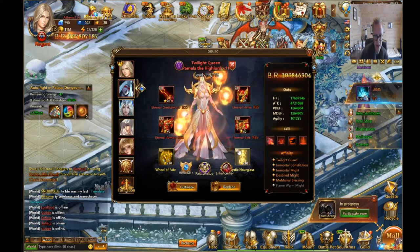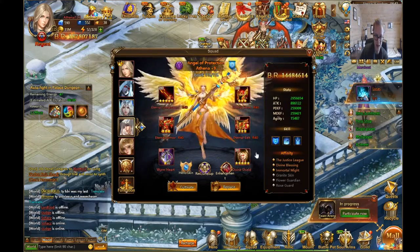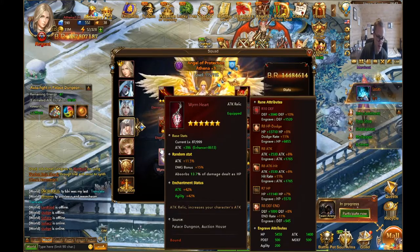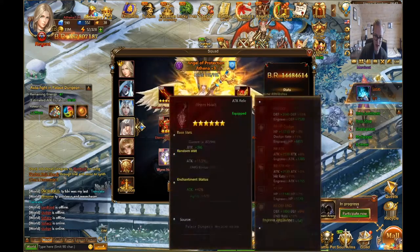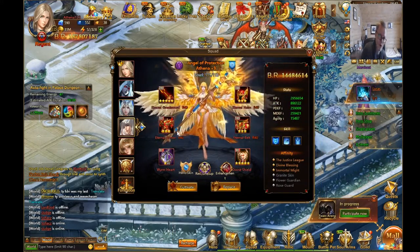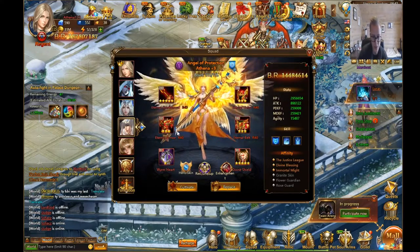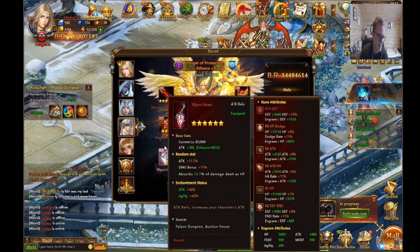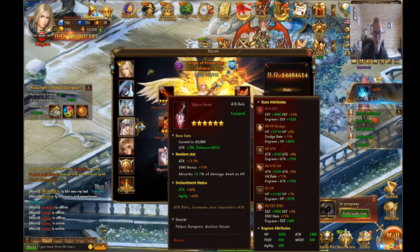My advice is to get both relics to high stars, but make the attack relic higher starred than the shield relic. For example, if you have a 5-star shield, get a 7-star Virum Heart or similar depending on what red relics you have. Then focus everything on attack — get a level 10 attack rune on both attack rune slots.